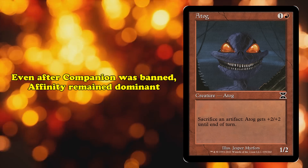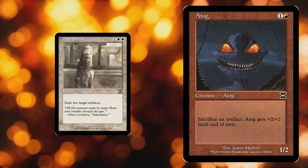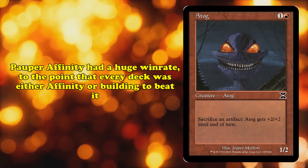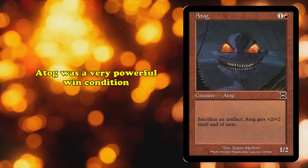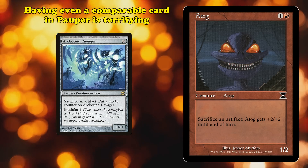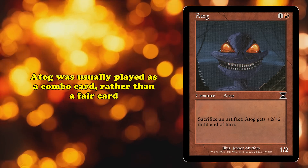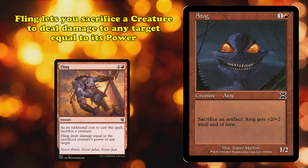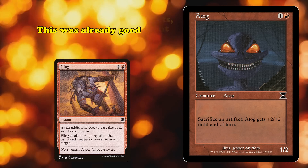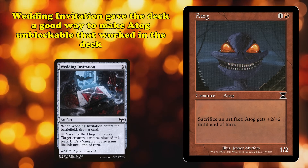Why was Atog banned? Affinity remained dominant in the format even after the banning of Sojourner's Companion, to the point where decks began mainboarding Dust to Dust and other artifact hate cards to counteract the deck. Pauper Affinity had one of the best win rates and the highest play percentage in the format, with every deck either playing Affinity or built in some way to try to beat it. Atog in particular provided a solid win condition. While nowhere near as powerful as Arcbound Ravager, having even a comparable beater at common made it a real threat. But Atog was rarely played fairly, and often gave Affinity a more combo-centric game plan. Fling lets you sacrifice a creature to deal its power's damage to any target, meaning if you sacrificed enough artifacts to get Atog's power higher than your opponent's life, you could fling it for lethal. The recent introduction of Wedding Invitation to Pauper provided a way to give Atog unblockable, which synergized with the rest of the deck.